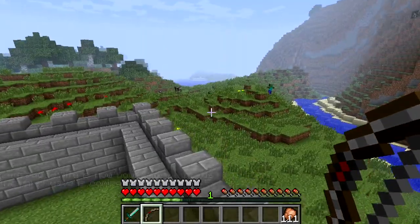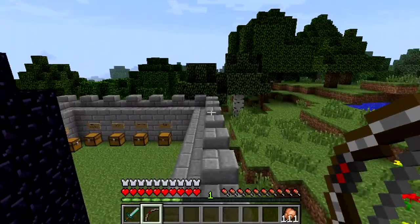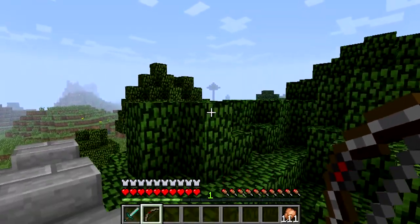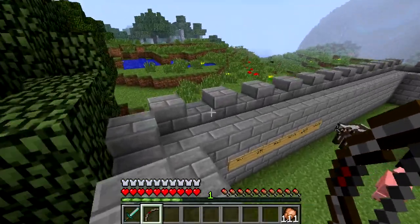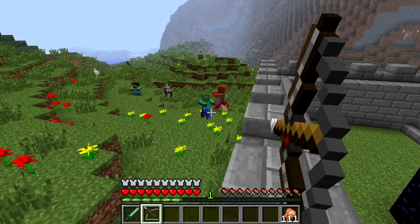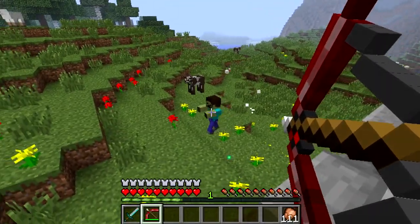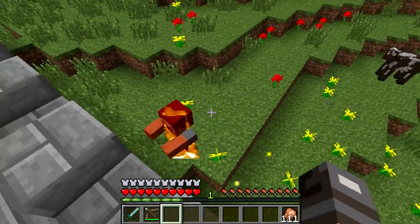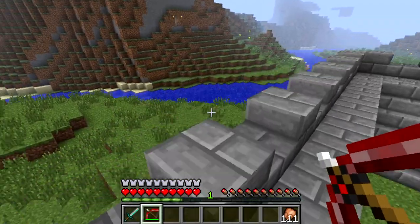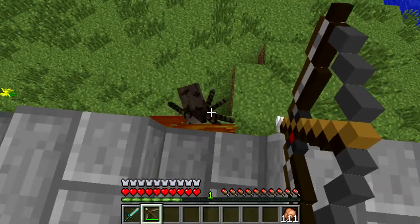Alright, we've got some zombie grunts over there. I believe they get tougher and last longer over time, so you basically want to kill them right away. For the searing bow to actually work properly, you need to have a full charge until it lights whatever you attacked on fire — so you need to hold the charge for it to set things like spiders on fire.